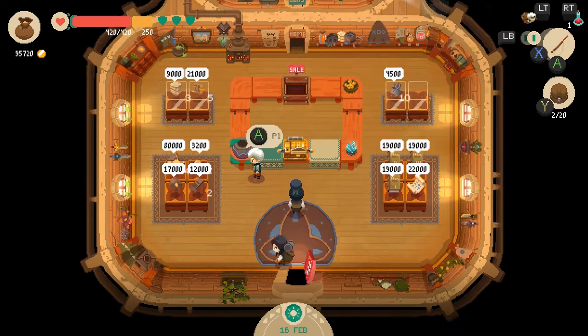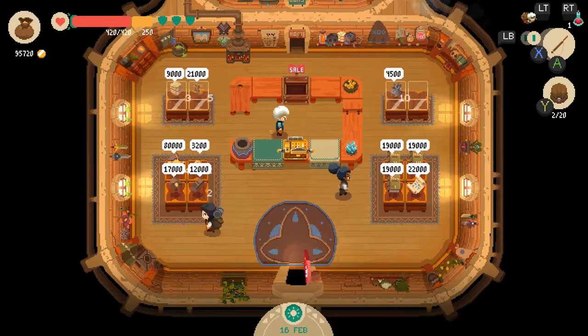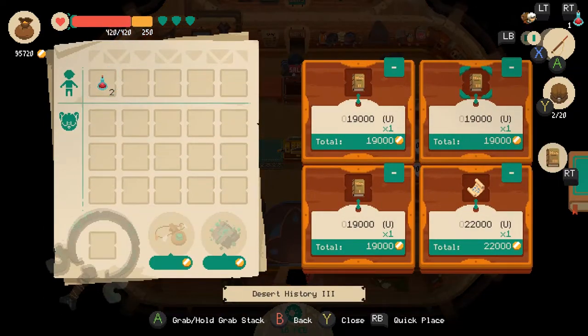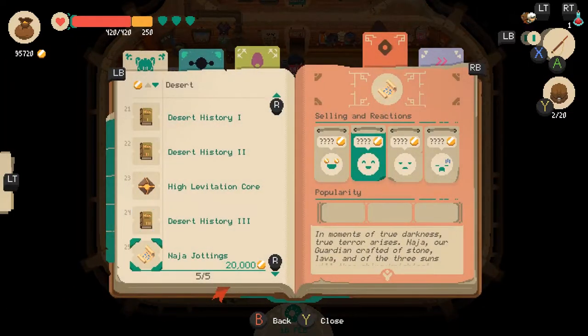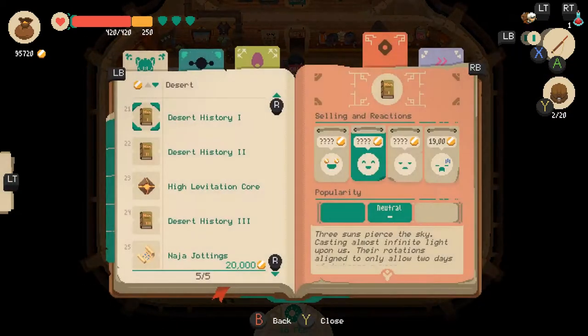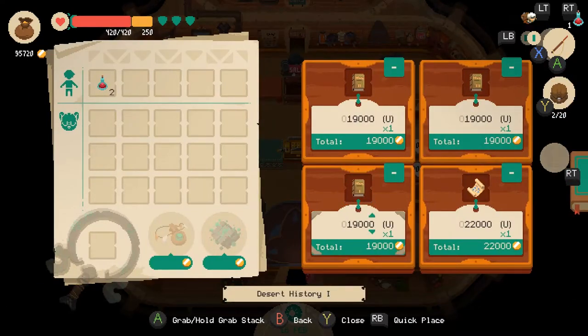Shop level 3 is pretty amazing compared to the other shop upgrades as you will get more space and a shop assistant. She provides two main functions: she stops thieves and she can run the shop as you run the dungeon during the day at the cost of 30% of the items she sells. This is great especially if you are looking to run the dungeon all day and night. You can bring back a full load of items and escape with the pendant, which gives you full health and armor so you can run right back into the dungeon for the night raid, after you leave the first haul of items back in the shop of course.